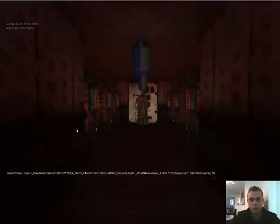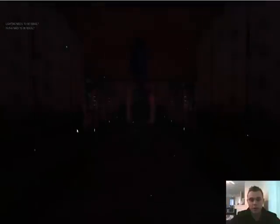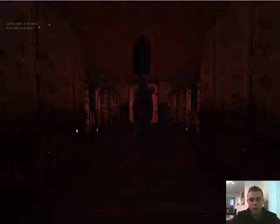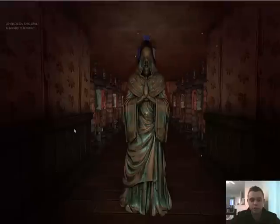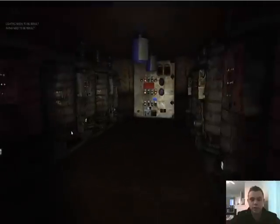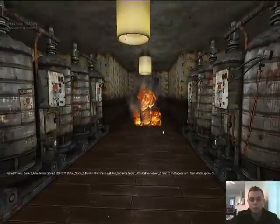This is our final room. Statues in the game are going to be an enemy that move whenever the lights are not on. So if you shine a flashlight on them, they should freeze. We're able to move past this guy and turn on the breakers, which will flood the house with light, killing this enemy once and for all.